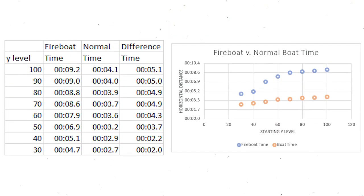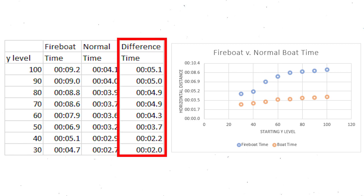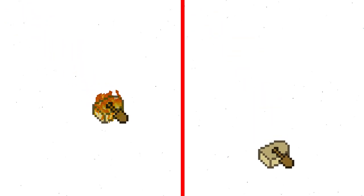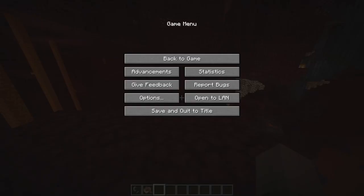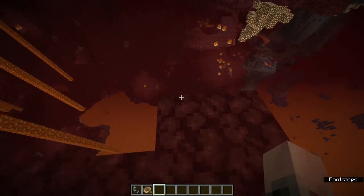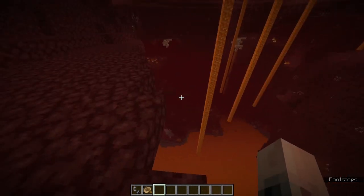Speaking of speed, another thing I tested was the difference in time each boat takes to travel. The fireboat ends up about 2-5 seconds behind the regular boat, depending on the height you started at, and this makes sense. The fireboat trades distance for time by damaging the boat mid-air and causing it to fall slower. So if you're not sure you can make it across a gap, use a fireboat, but if you are sure, then don't use one.